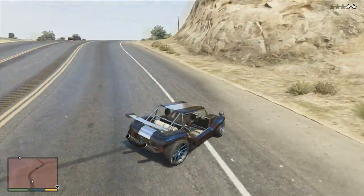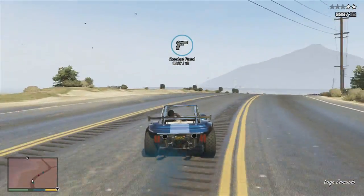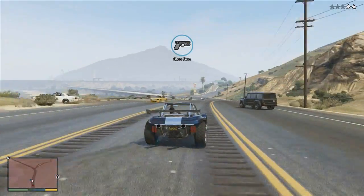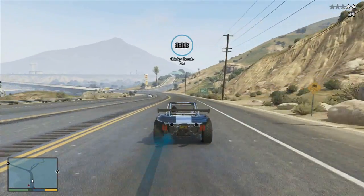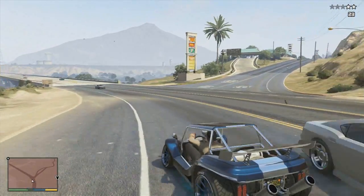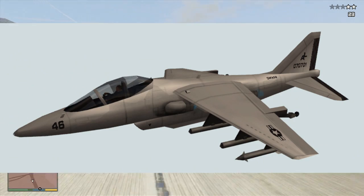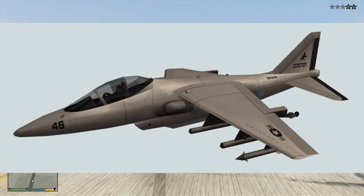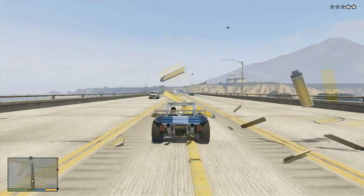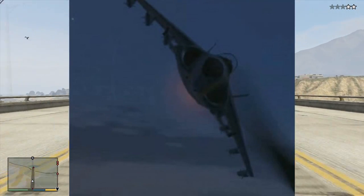This information was found by Chromex Mods — I'll leave the link in the description if you want to check it out yourself. We've now found out that the Mammoth Hydra, the Hydra from San Andreas, will be returning to GTA 5 within the Pilot School DLC. I'll put a picture up on screen — this is the one from San Andreas, and there's also a version spotted in one of the very first trailers of GTA 5.